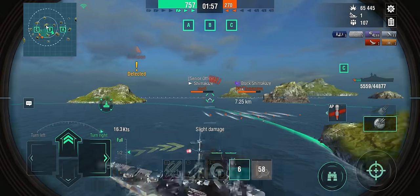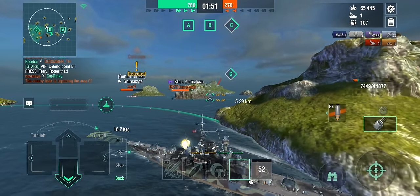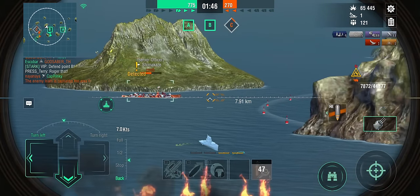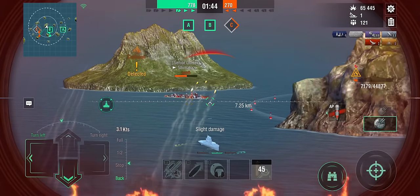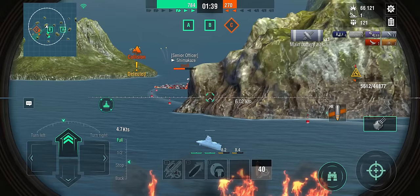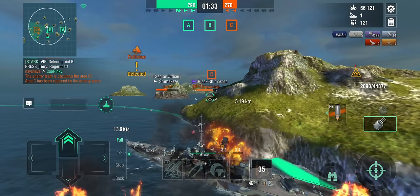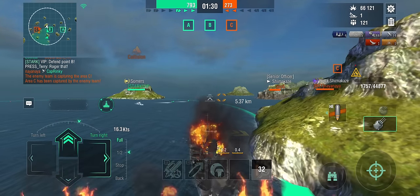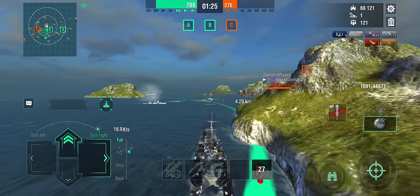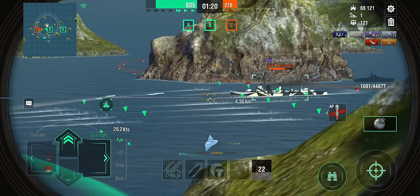That's not gonna work because the guideline would show where I was going if there wasn't an island in the way — that's why I did that. Sometimes people fall for it even at tier 10. I'm just here to distract the Shimas and keep them away from B cap. I'm out of heals, out of hit points, out of everything. I've given my destroyer some time to join me. I kept the Shimakazes away.